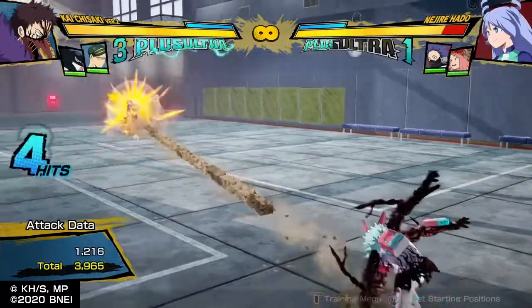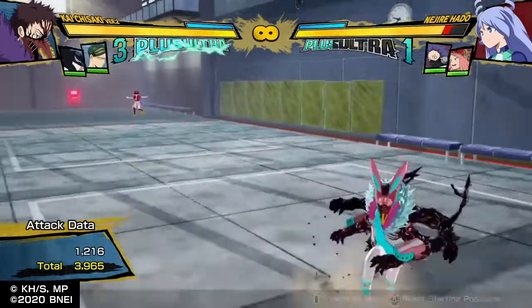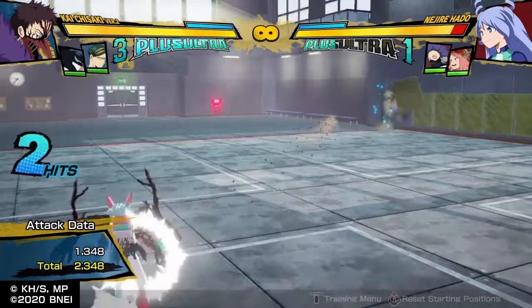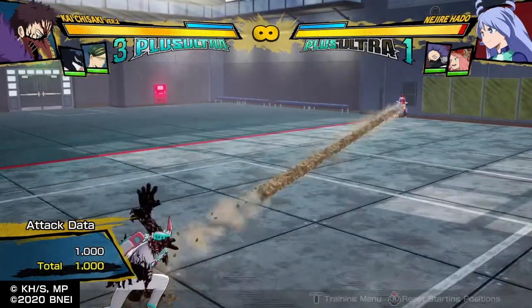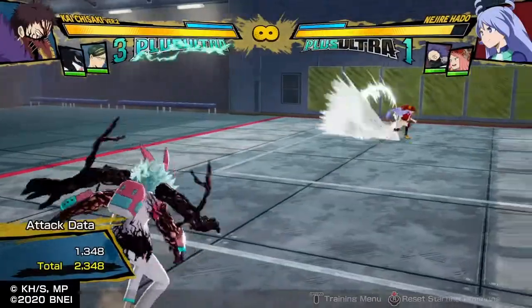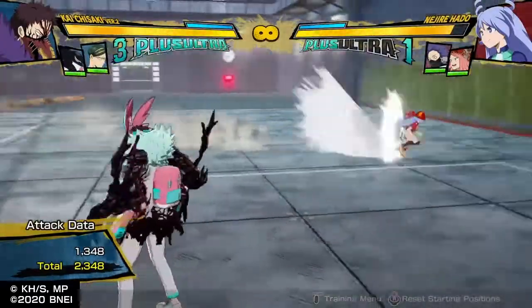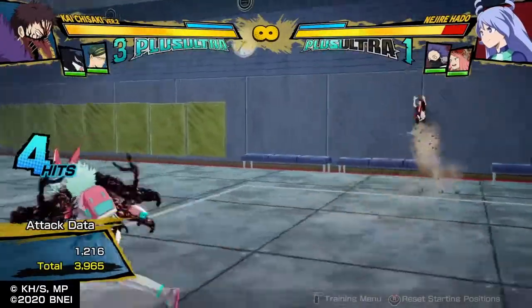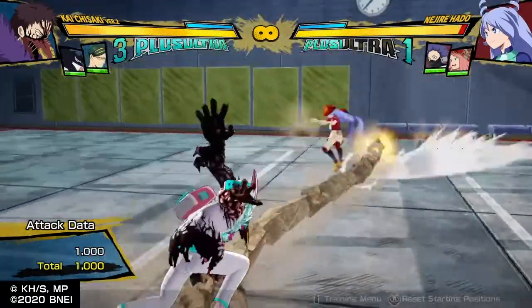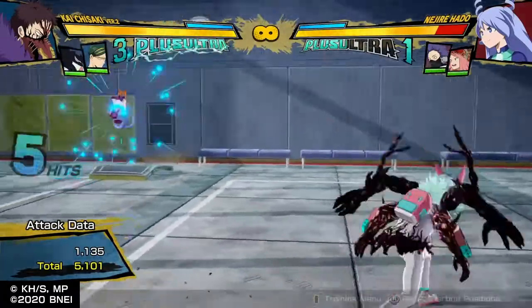First off, the main one is his Quirk 1. His Quirk 1 is this giant rock stabby thing that just goes straight towards you. It has pretty decent tracking. If you move it a couple of times, it'll move around and snake around, which makes this a pretty okay option. There are still some problems with it that I'll get into later.